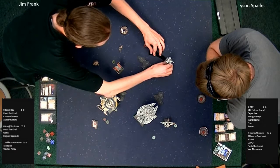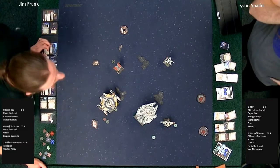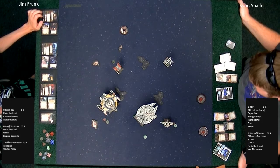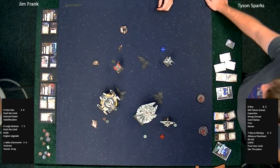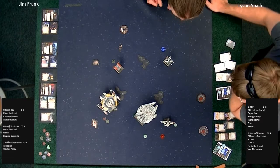That was a hard turn from Rey, and a long move from Asajj Ventress while we were talking about regionals. There's going to be a lot of dice rolled this turn. Looks like Tyson went ahead and is gunning for Fen Rau. It's turning, and now Jim Frank has to make a decision with Fen Rau — Fen Rau does not have an arc on Nora Wexley or on Rey yet.